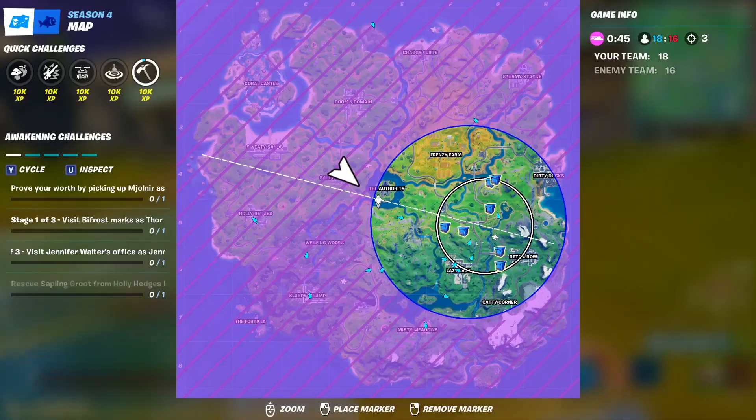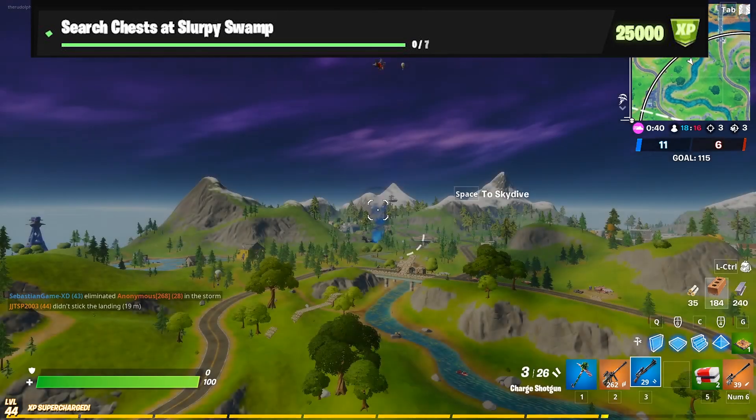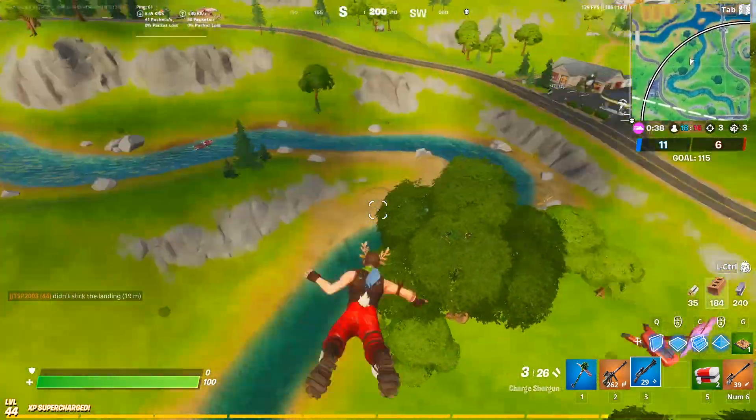The very first challenge of Week 4 is search chests at Slurpy Swamp. To complete this challenge you have to search a total of 7 chests.